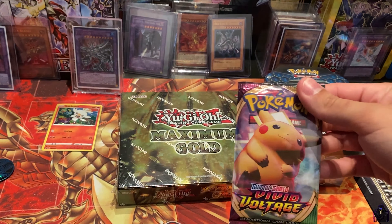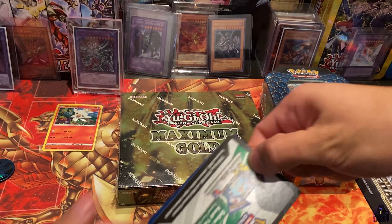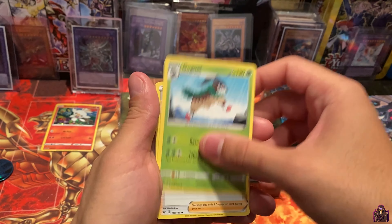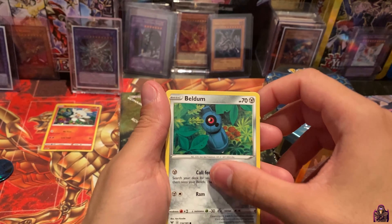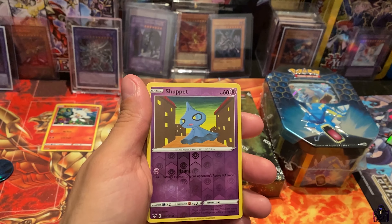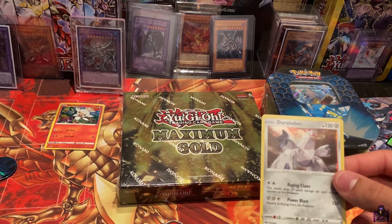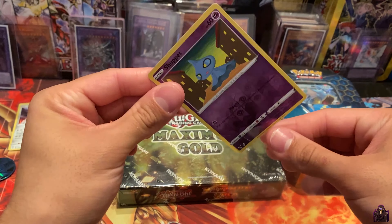Oh, it's a heavy pack! We're trying to get the fat Pikachu — that's the main chase card we want. I wanted to open the set for a while now. Here's our code. We have a Steel Energy, Go-Goat, Kara, Liz, Stone Energy, Slugma, Beldum, Macillary, Wooper, Ninkida, Kaira. Shuppet reverse foil — nice! And ooh, got a foil Darlodon!